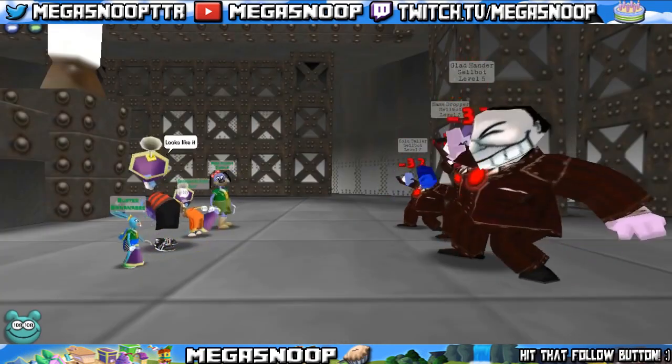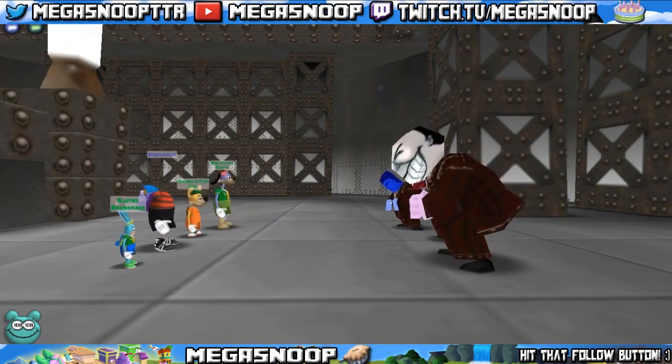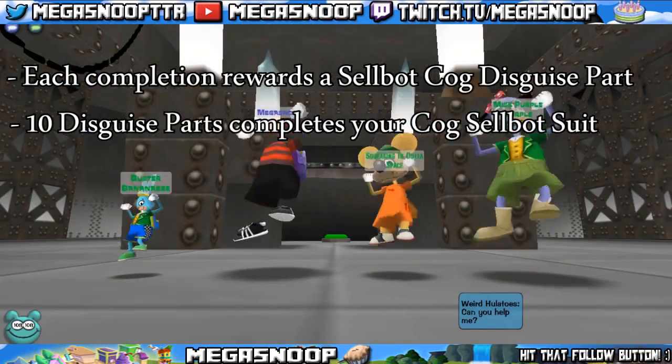Now in order to complete it, you have to go through a series of Cog Battles until you get to the final battle, the Cellbot HQ Foreman. Upon completion of each Factory, you get a Cellbot Cog Disguise part. After 10 Factories you will receive your full-fledged Cellbot Suit.